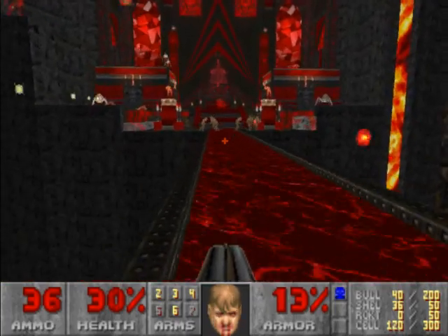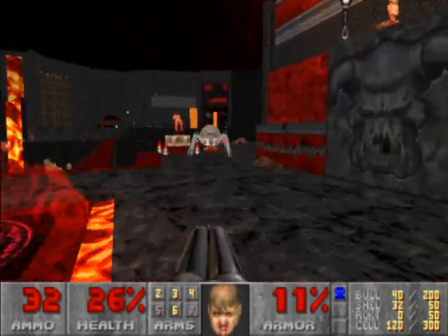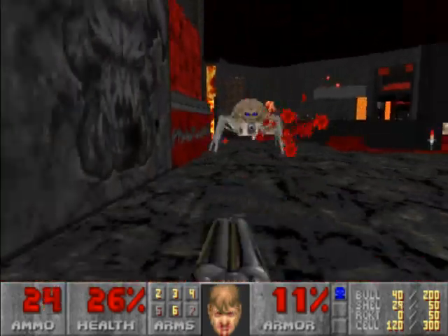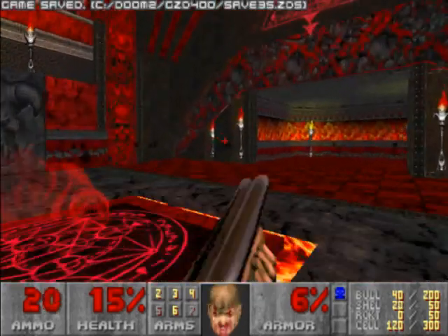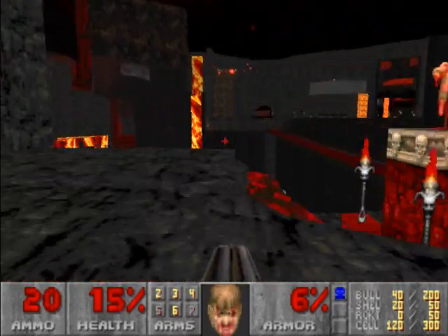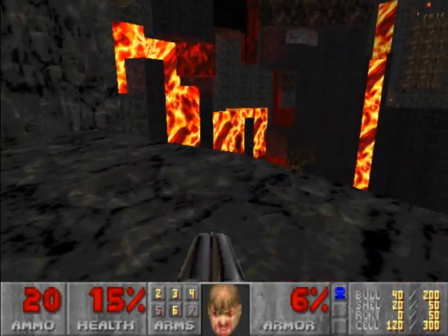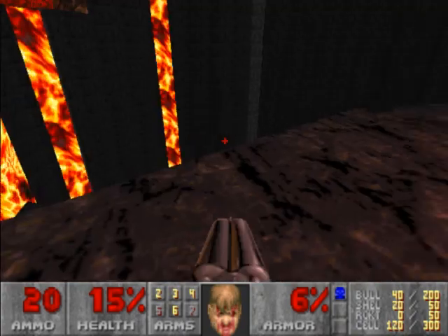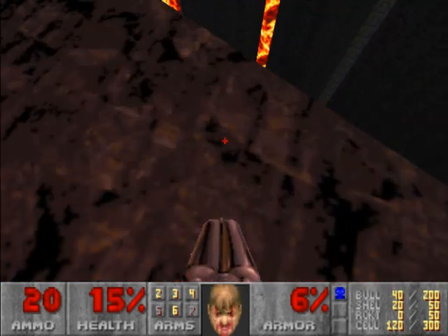What happens if I try to cross this bridge? There are multiple ways to go, and there are multiple keys I should get as well — just got to focus from one to the other in order to make it. You don't get a lot of health here. There's no secret down there? Just keep falling down but don't fall into the lava.